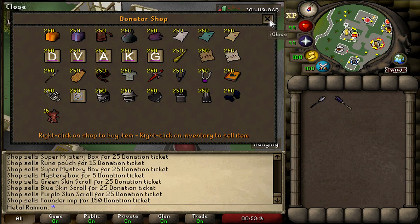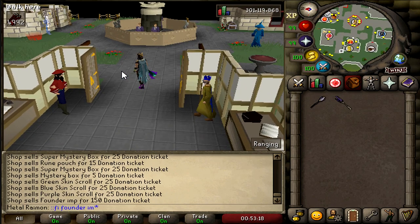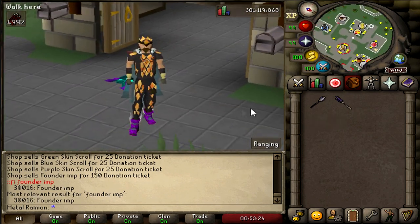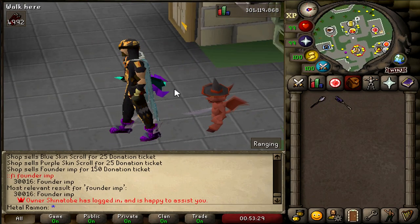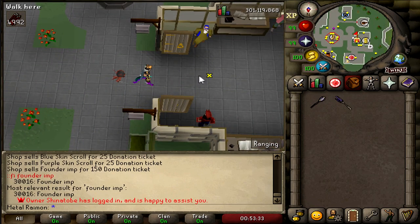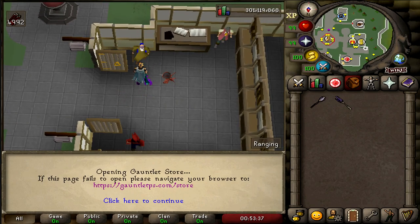I had no idea what this Founder Imp is, but checking it — yes, it's a pet. It probably acts as a bit of a flex based on the $150 donation ticket price it has. Those little donator pets that follow you around. One of the owners also just logged in — Shinatobe, who has been doing a lot of really cool stuff as well.